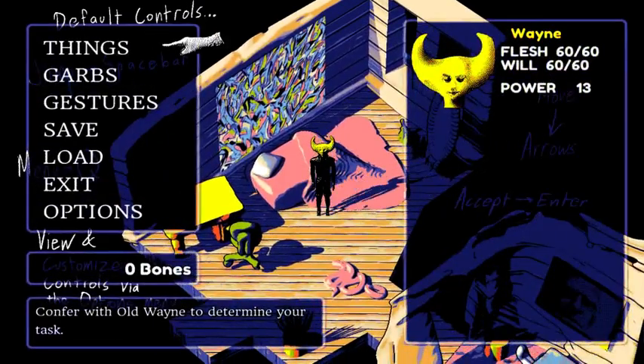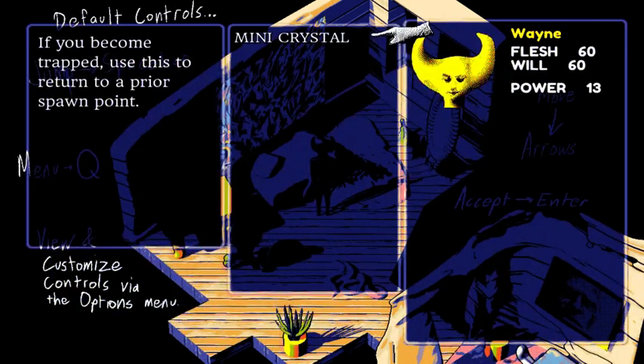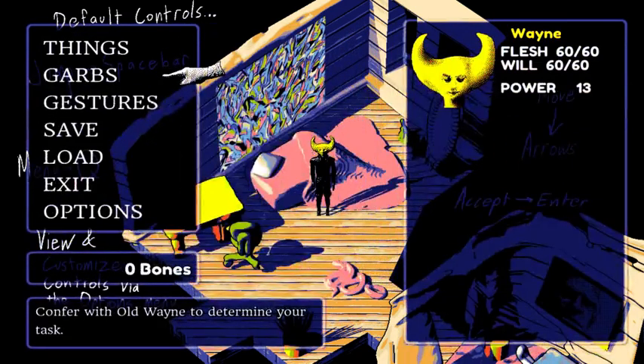Let me check some options real quick. It's still an RPG, it's just not made in RPG Maker. Flesh and Will is Health and Magic. I forgot what Power is. If you become trapped, use this to return to a prior spawn point. The crystals did warp you in the first game.